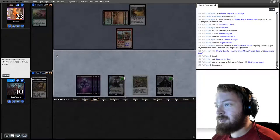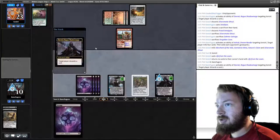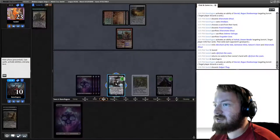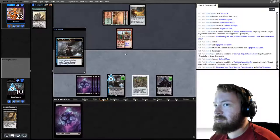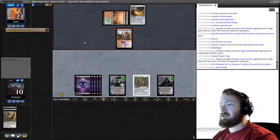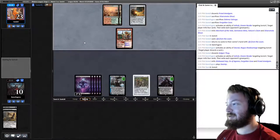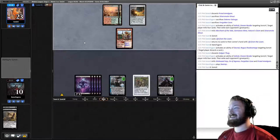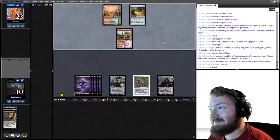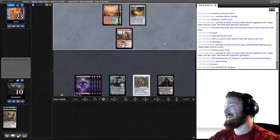Opponent loams with no value. We draw Swamp, make opponent discard — they discard Thug. Mill opponent: we exile Imp, Ox, Cave, and Amalgam. Play another Swamp. Wow, I think we're going to mill them out — that's actually really awesome. Opponent concedes. We got the mill victory in 8-Rack — what are the odds?